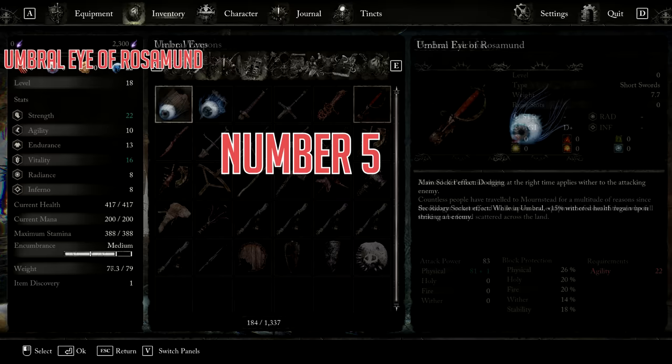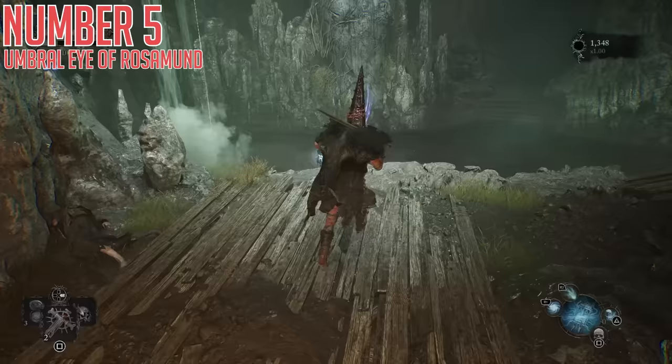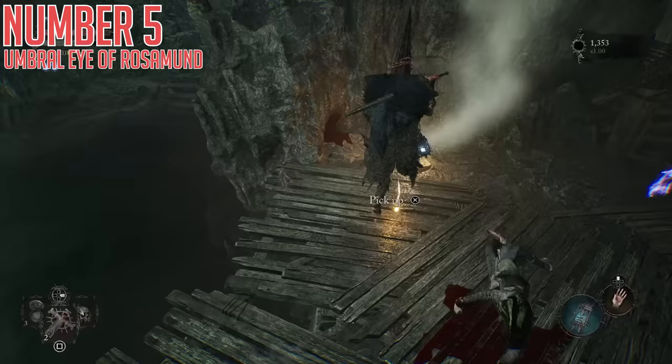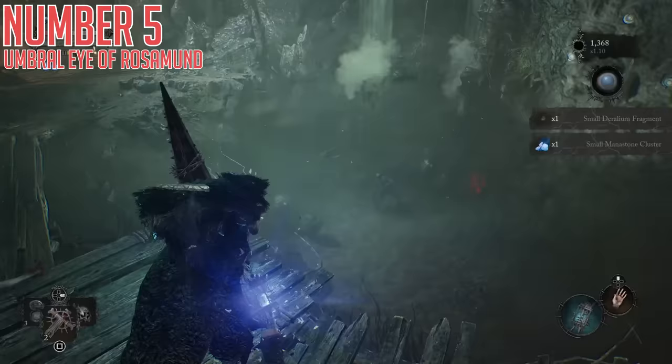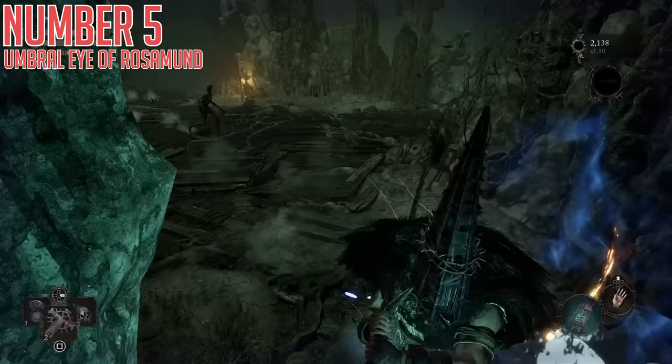Number five is the Umbral Eye of Rosamund, another Umbral Eye you can slot into your lantern. The effect is that dodging at the right time applies wither to your attacker, which basically means when you iframe an attack, you will do damage as long as you get the follow-up hit. The secondary socket effect is while in Umbral, you get 15% increased withered health regen when hitting an enemy. This one is found near the Vestige of Blind Agatha — taking the path forward through the level, you'll notice a little pool of water, and if you go into the Umbral Realm the water will disappear and it becomes a traversable area. Cross to the other side and continue up the path until you find a Mothman guarding another fleshy loot box. Open the loot box to receive the Umbral Eye of Rosamund.